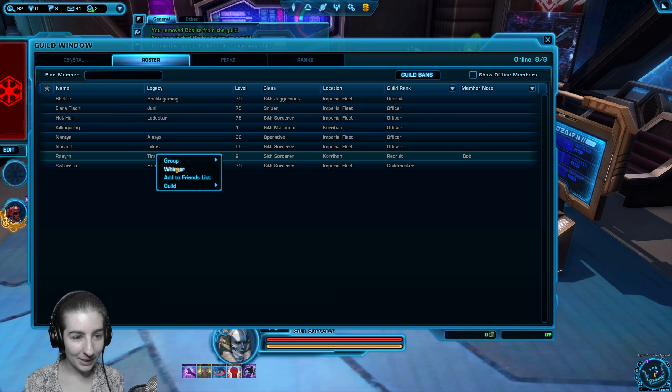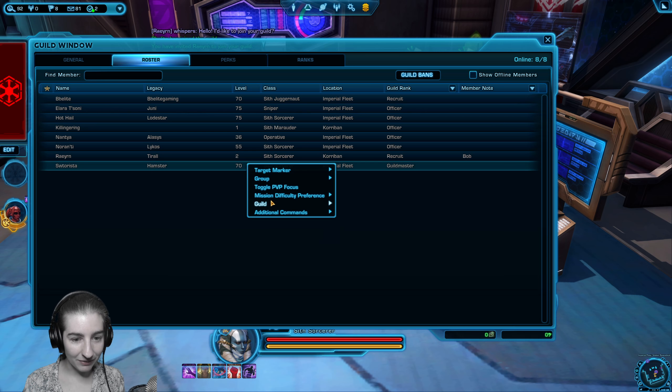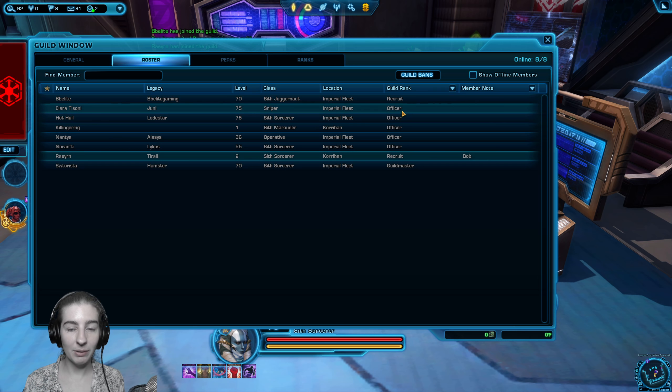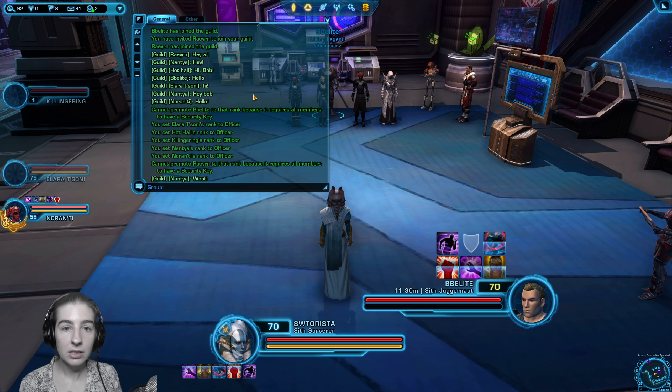We've got a big starter guild with characters from level 2 all the way to 75. Bebalite is a recruit, Raren is a recruit, and a bunch of other members are officers. Now they will be able to use that same slash ginvite trick that I talked about earlier, or invite anyone who's physically nearby to them.